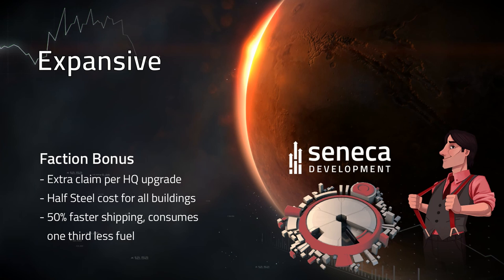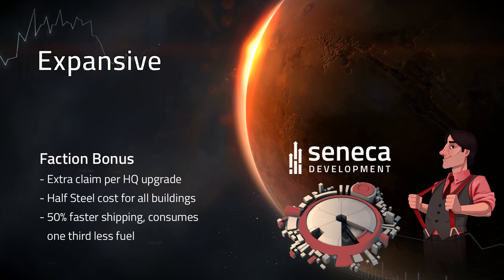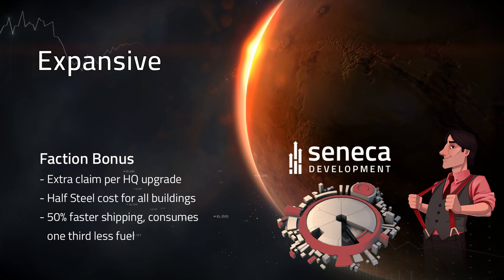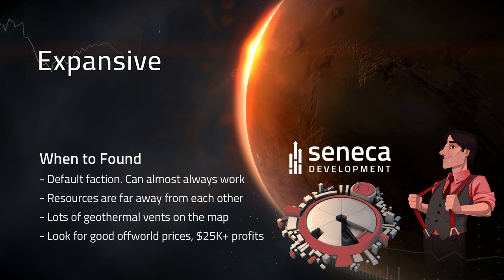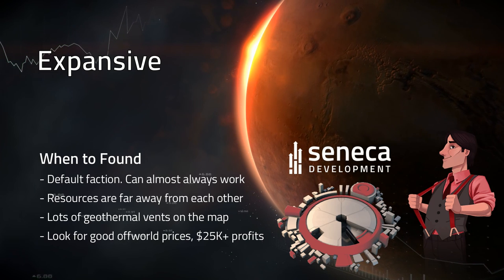As a bonus, Expansives receive one extra claim per HQ upgrade for a total of four, half steel costs for all buildings, and 50% faster shipping which consumes one-third less fuel. Expansives are the default faction — you can almost always make an Expansive found work.